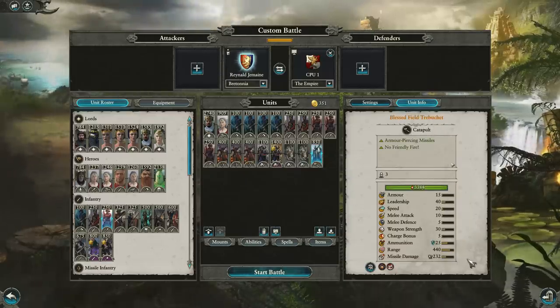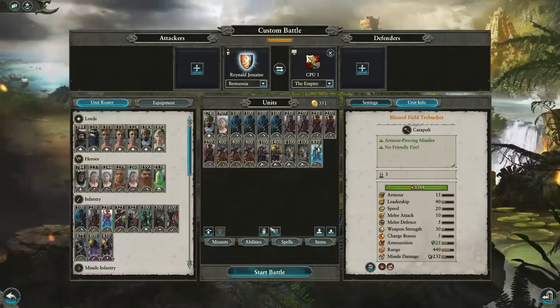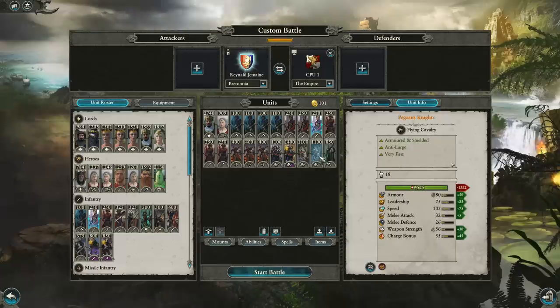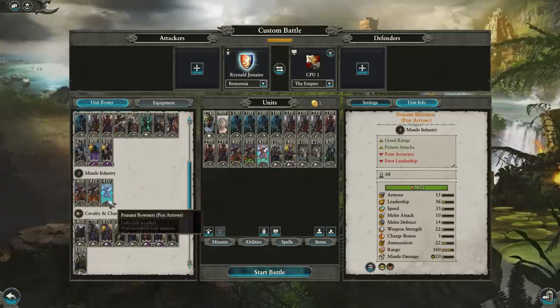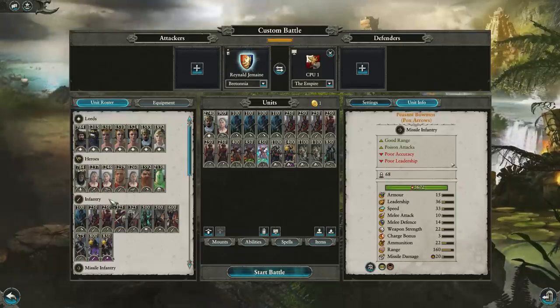You could grab a Trebuchet to give yourself some long-range pressure — it does really good AP damage, so you can just plunk away at Demigryph models. You could also come in and grab poison on a couple of bow units for a nice burst. Something like this might be a little better fine-tuned against the Empire.